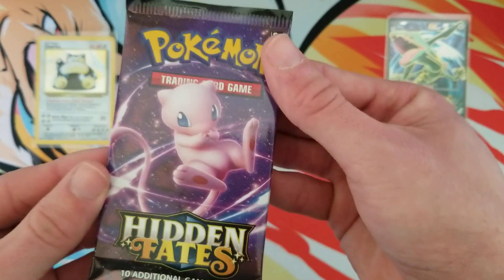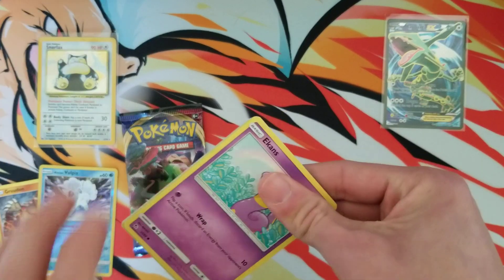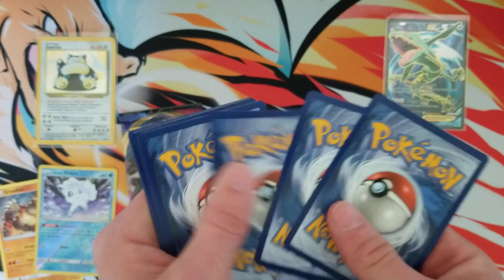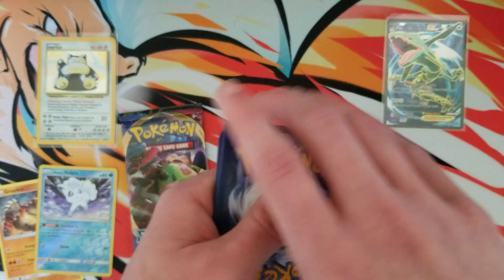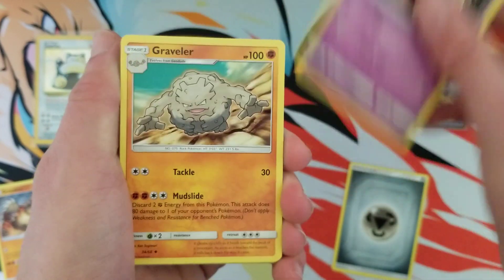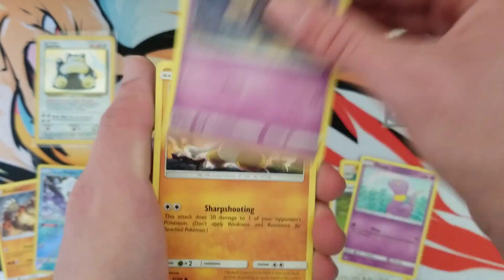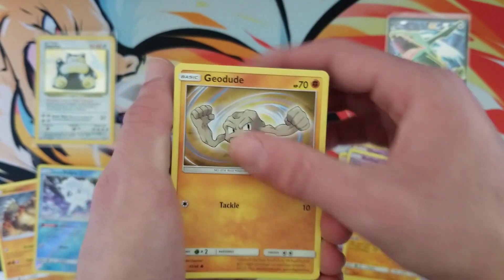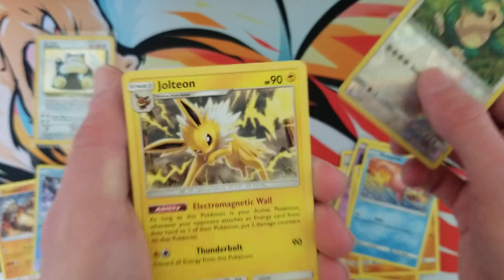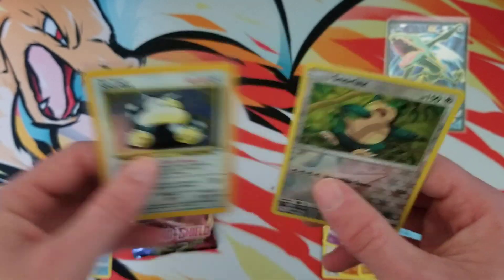Hidden Fates is up next. I've still yet to pull the Shiny Charizard on camera — I have pulled it off camera before I started a YouTube channel, but it's only happened one time. Let's see if we can get one out of a single pack. Very unlikely. And we got a Snorlax and a Jolteon. Very fitting that we pull a Snorlax because we're giving one away.